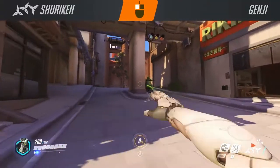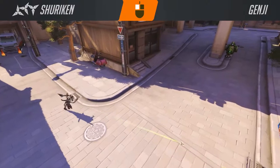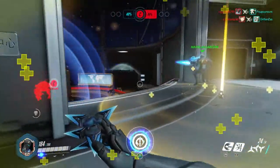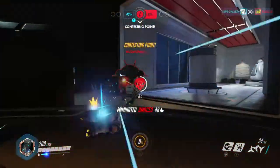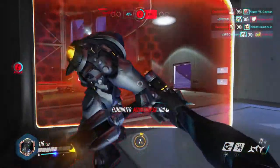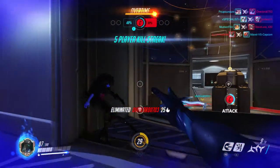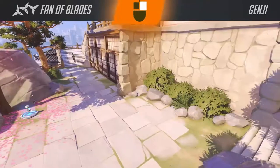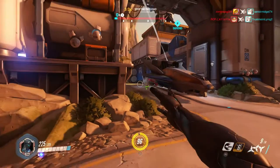His primary weapon is his shurikens, and he shoots them in two different ways. One, he shoots them straight — like a burst of three, similar to a pulse rifle — but they have a travel time, so you have to predict where the enemy is going to be. The second mode shoots them spread out, which is better when enemies are close, right up in your face.